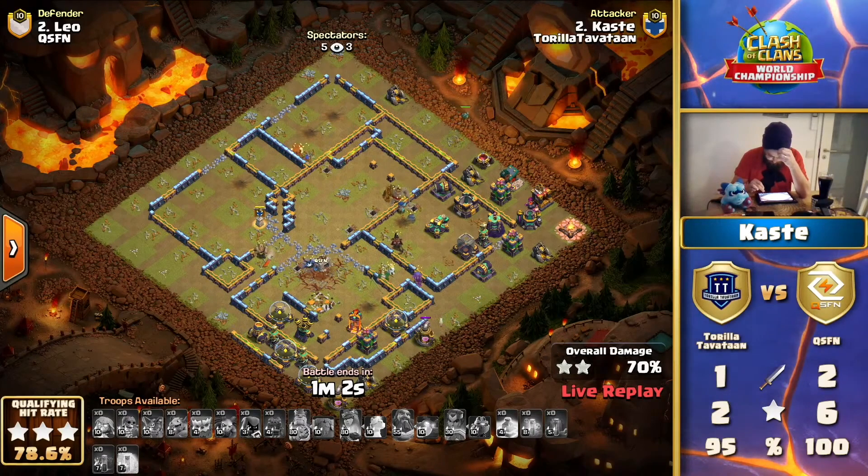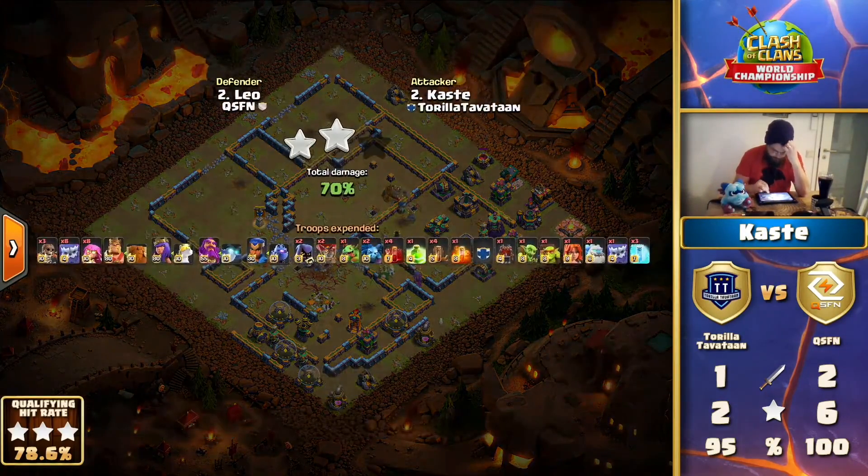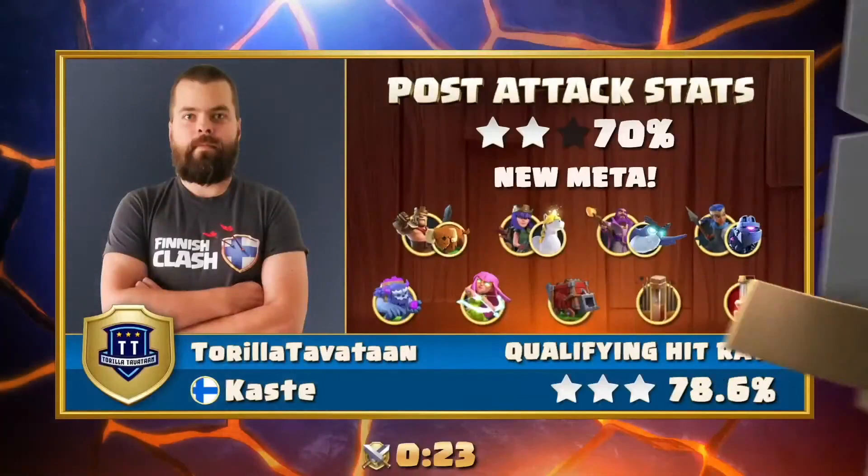Is this one of the cases where you want to send your RC towards the very later part of the attack and not early in case she gets picked off? There it is - a 70% two-star. Back-to-back triples for QSFN and two fails for Thora Tavatan here in this match. It is heavily favored to QSFN at this moment.